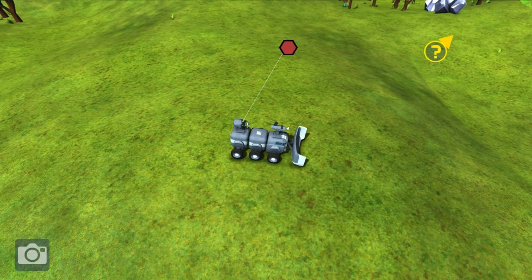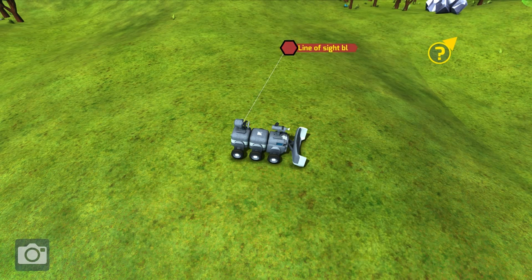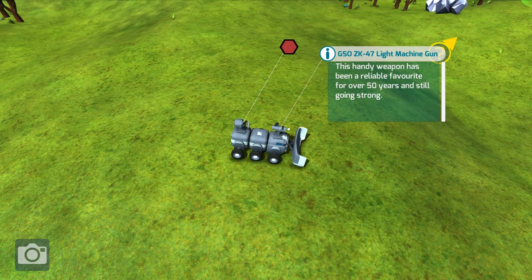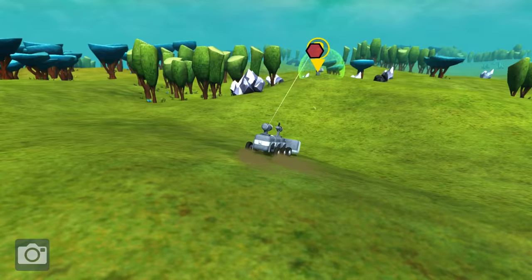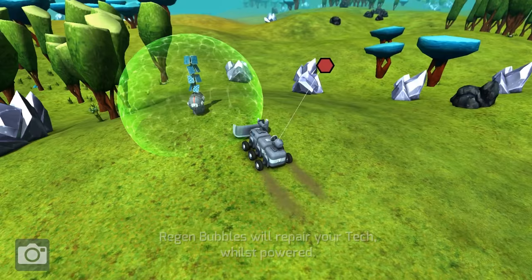The thing you need to be careful of — it's a pew pew pew laser gun, you'll need a few of them to make an impact. When you click off of it you'll see it's telling you line of sight is blocked. This gun is unable to shoot at this angle because it's blocked by another module — specifically this GSO ZK-47 light machine gun in the front. This handy weapon has been a reliable favorite for over 50 years and still going strong. That's the gun being fired right there.